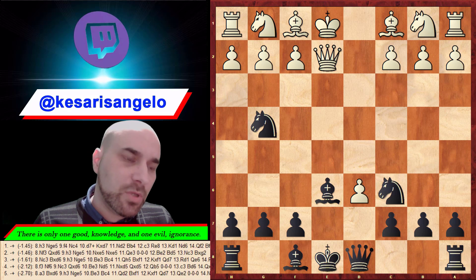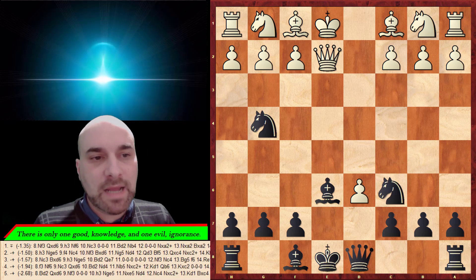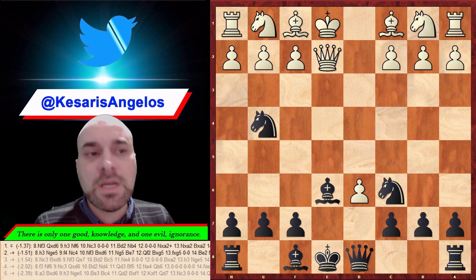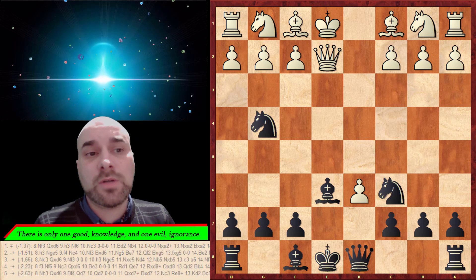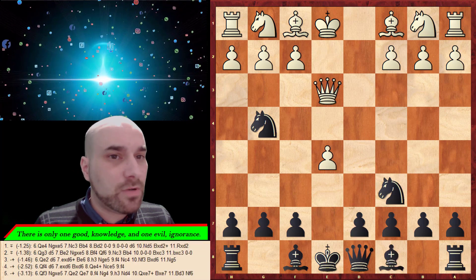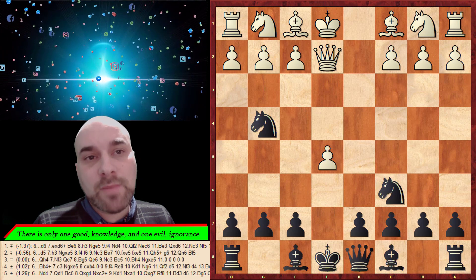Instead you have to play something else: the move d6. After that, if he takes, you have to play bishop to e6 — black has compensation. The computer says black is clearly better because we've developed a lot of pieces, but you need to know what you're doing. You're sacrificing one pawn, so e5 is extremely tricky — after queen e2 you must play d6.